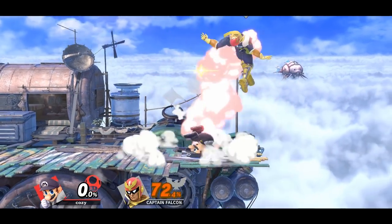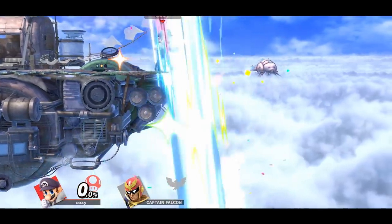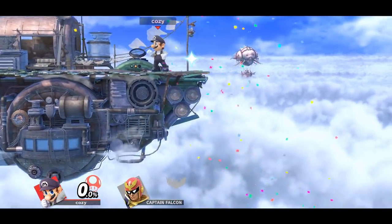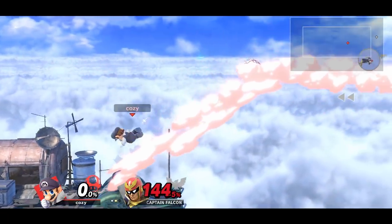Starting off with Mario, we have the classic up air to forward air. In order for this to work, you have to hit the opponent with a falling up air so that it true combos into a forward air. This can also work as a combo finisher if done properly. Another kill confirm is down tilt into reverse back air — the timing might be a bit tighter, but with proper practice this becomes pretty easy.